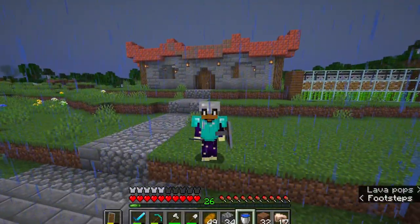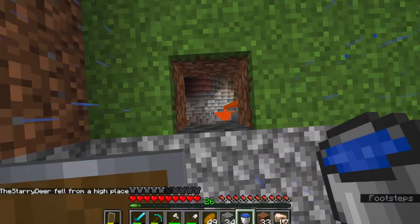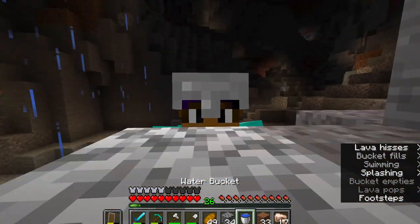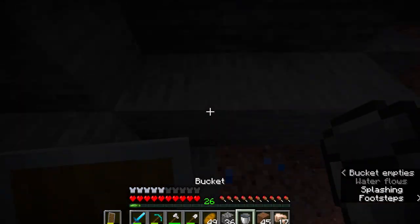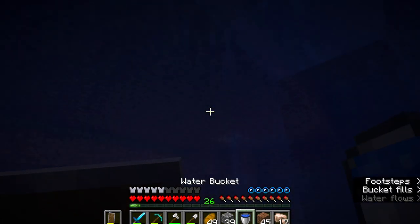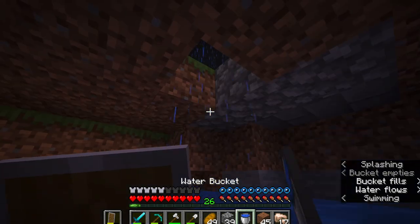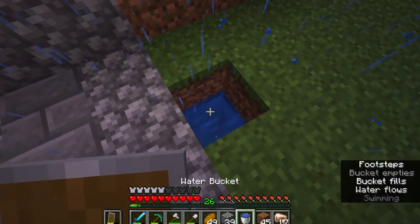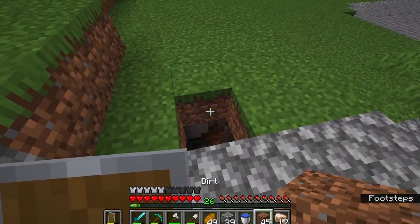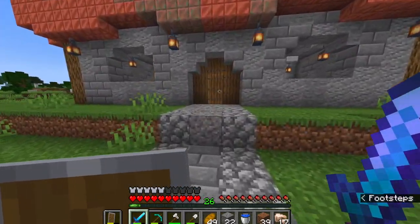I came prepared with a water bucket — try number two... try number three... yes, first try! I used a single water bucket to climb up a ceiling. Anyway, that's not the point — we got the gravel, and there we go. Now you have a textured pathway all the way to the house.